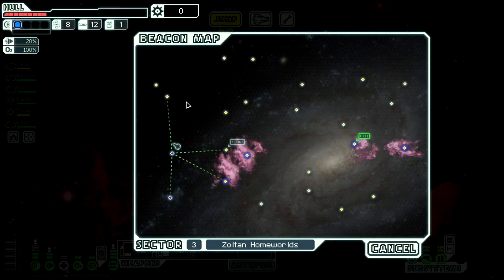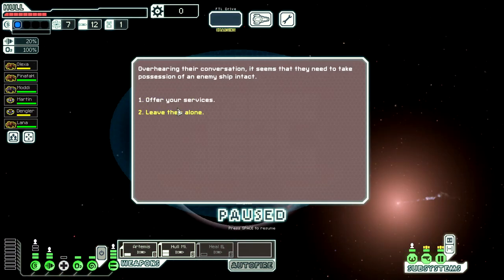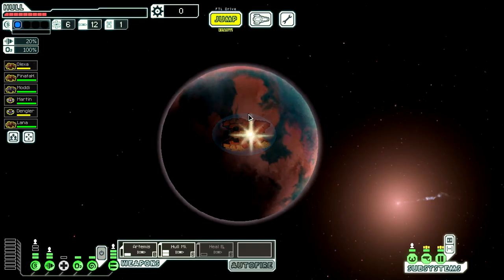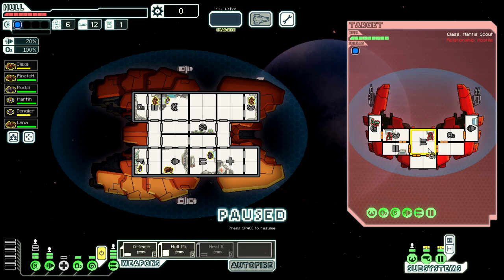I desperately need to hit that shop but I want some scrap before I go there. They're not interested in my services - fair enough, I'm not interested in my services either. We don't want to fight. You know what, we do want to fight Mantis - their Mantis is just chilling. I thought it was going to be a Mantis with a crew teleporter, but I guess not. That makes this insanely easy.